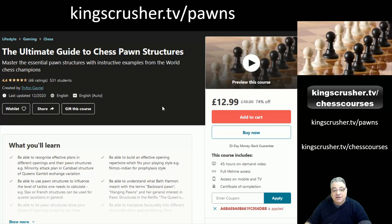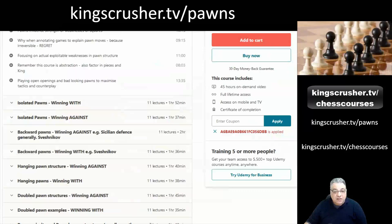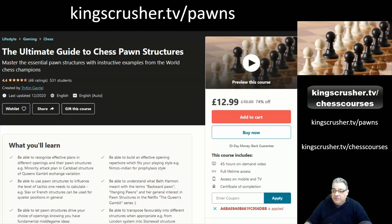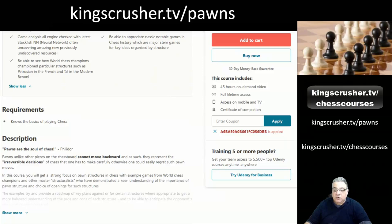Hi guys, I hope you enjoyed the free sample from my ultimate guide to chess pawn structures, where I really enjoyed gaining a lot of insight and sharing with you about various different key structures you should know about — isolated pawns, backward pawns, hanging pawns — I even talk about passed pawns. This course has a mammoth 45-plus hours of video content, and you can get it at a discount with the standard voucher code at kingcrusher.tv/pawns. I hope you do check out this pawn structure course — it's given me a lot of confidence to know fundamentally what's going on and helps with getting a template planned quite easily just based on the pawn structure cues of a chess position. Thanks very much.